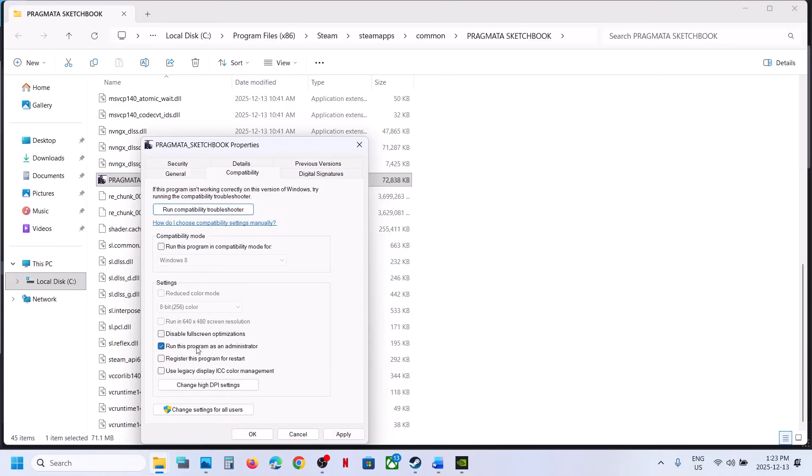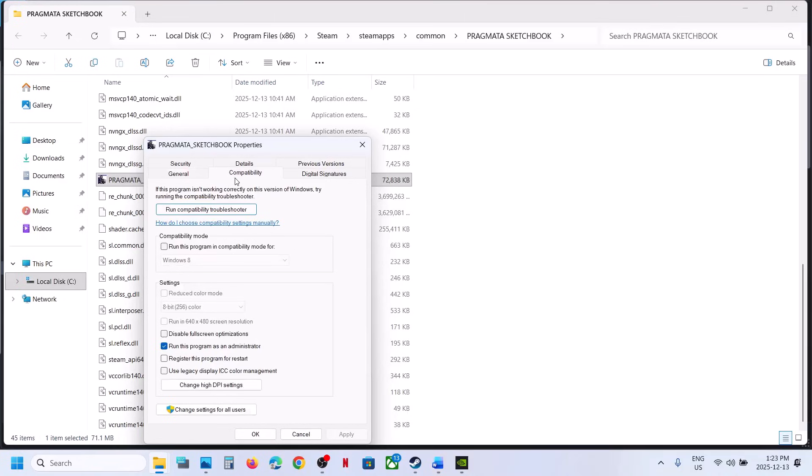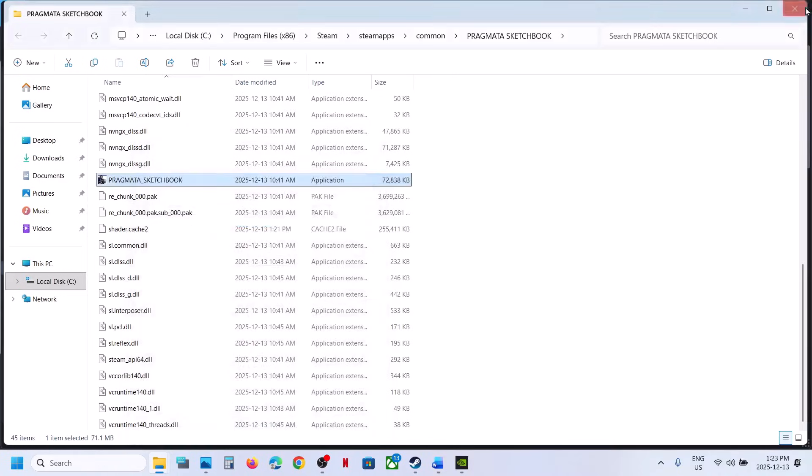Put a check on the box which says 'Run this program as an administrator,' hit Apply, click OK, then double-click to launch the game and check. If that does not work, go to Properties again, go to the Compatibility tab, put a check on 'Disable full screen optimization,' hit Apply, click OK, launch the game and check. If still not working, uncheck this box and follow the next step.